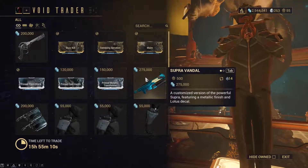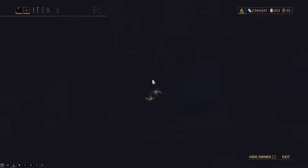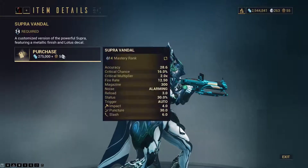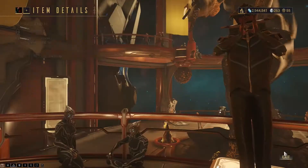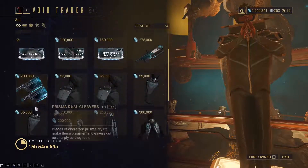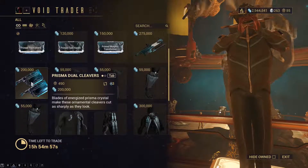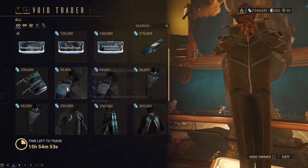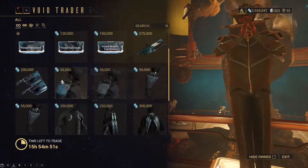Then you have the Supra Vandal skin, which looks like this. 500 ducats — crazy price for just a skin. If you like it you can get it, but I won't. There's also a new Prisma Dual Cleaver skin — definitely won't get that one either. 492 ducats is an insane price for that.